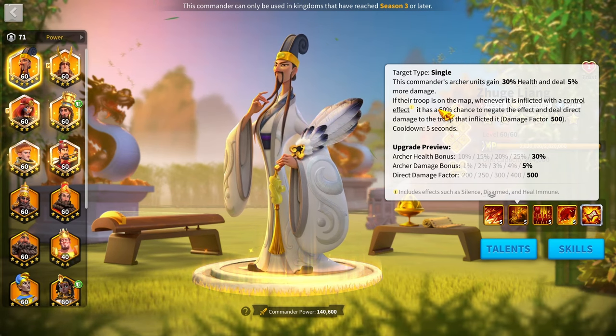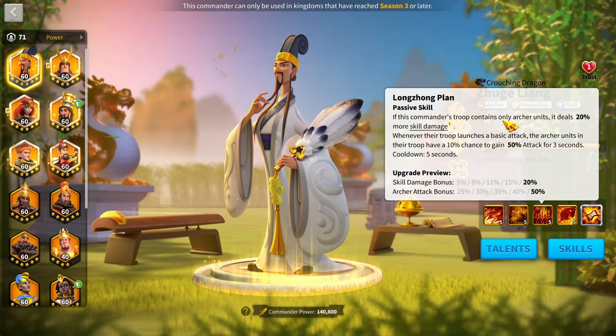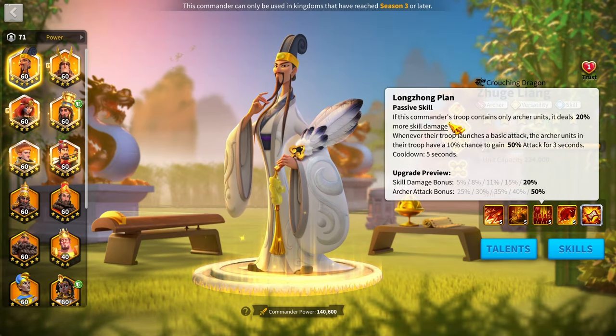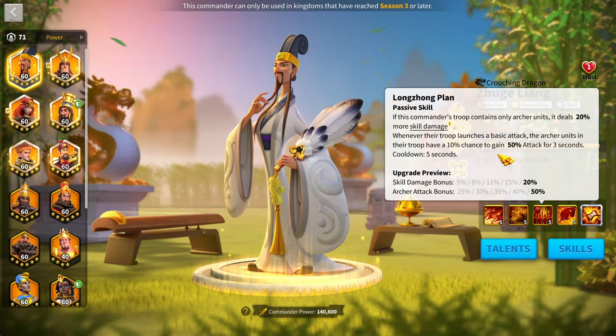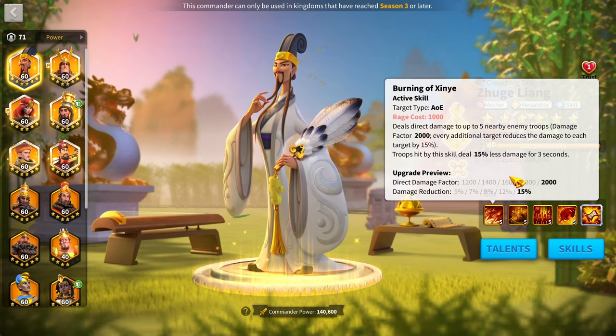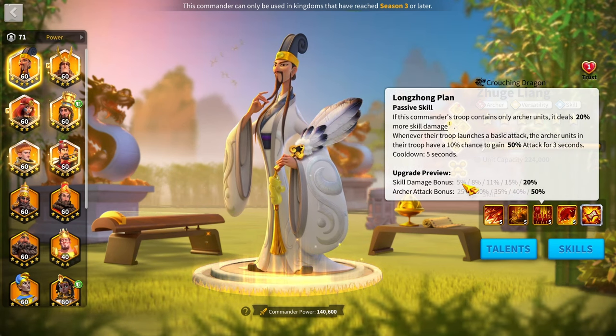As for Zulang's third skill, this is another stat skill. Whenever he's using only archer units, he gains a 20% boost to skill damage — really nice for a commander already dealing very high skill damage, especially combined with an AoE.